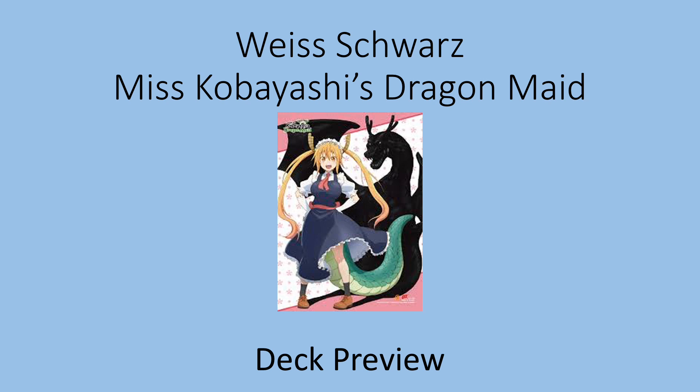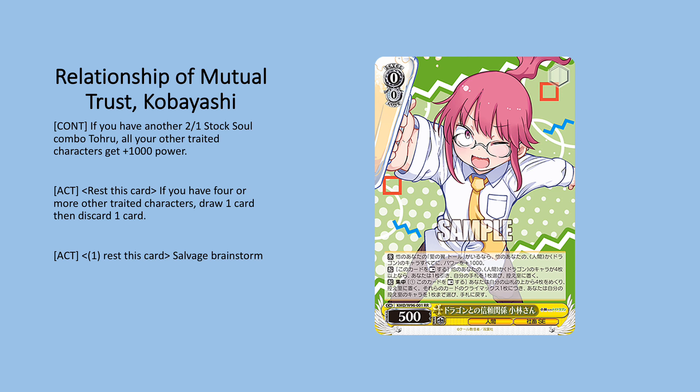The first card is a Kobayashi brainstorm. The first effect — the 2-1 stock combo with Tohru — you're probably not going to play unless you want a budget build. The second effect is one of the main reasons I'm considering this as the main brainstorm in the deck. It's an activate ability: rest this card, and if you have four or more other human or dragon characters, draw a card then discard a card.